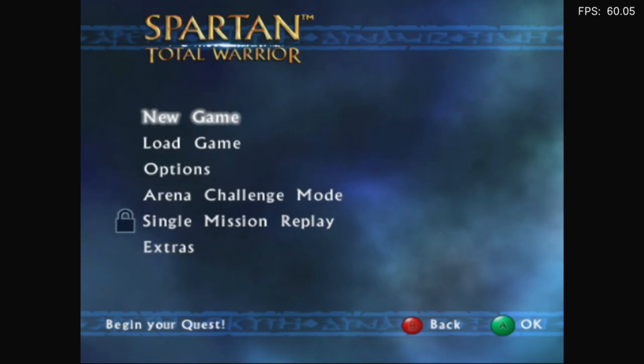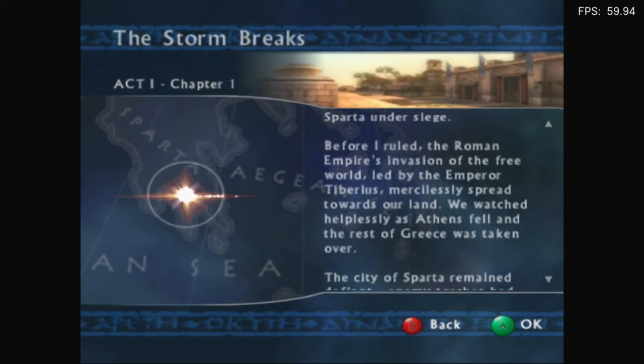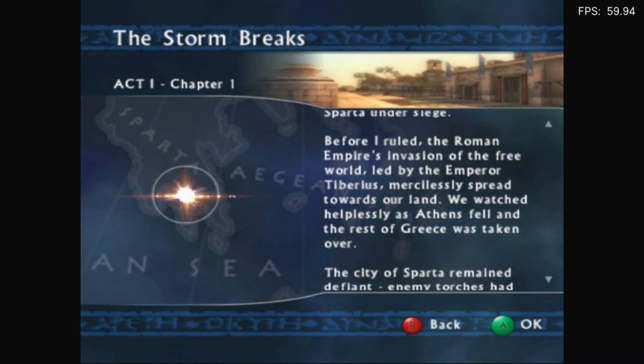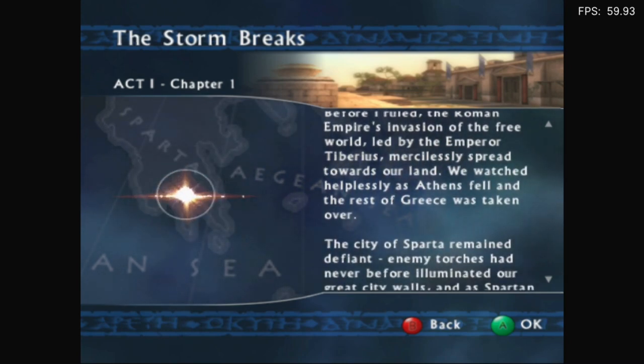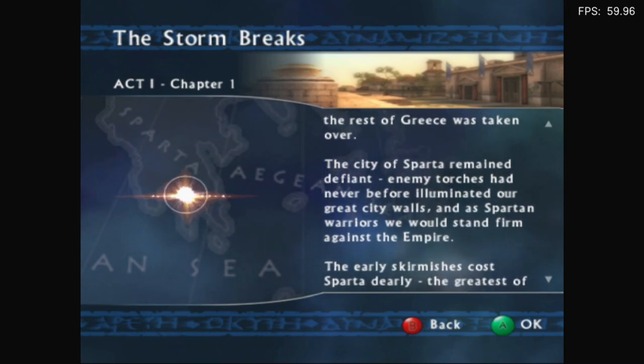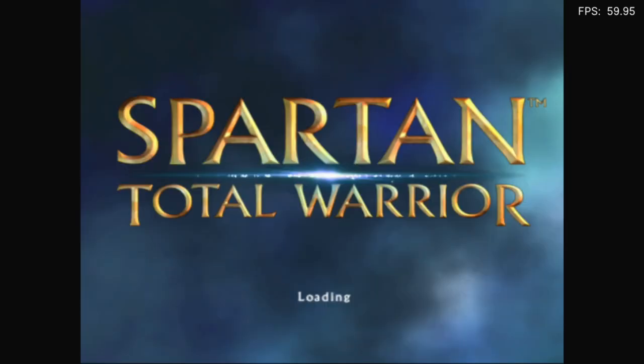Total Warrior. The game begins with its intro cutscene: before the story, the Roman Empire's invasion of the free world, led by Emperor Tiberius, mercilessly spread towards their land. Athens fell, the rest of Greece was taken over, and the city of Sparta remained defiant. The presenter notes remembering the name 'King Leonidas' being pronounced two different ways in the game.